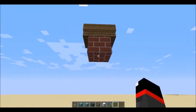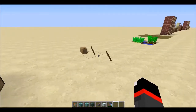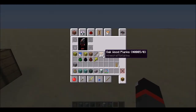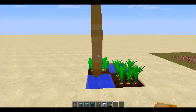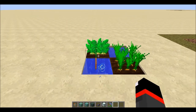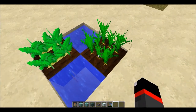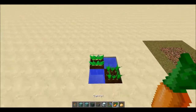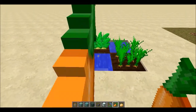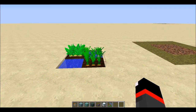Also new: if you drop a boat from three blocks or higher onto a solid block, it'll break into its components — sticks and planks. On a less exciting note, baked potatoes now only fill two and a half hunger bars (five hunger points), and carrots now only fill one and a half hunger bars instead of two. It's a small nerf but it's in the game now.